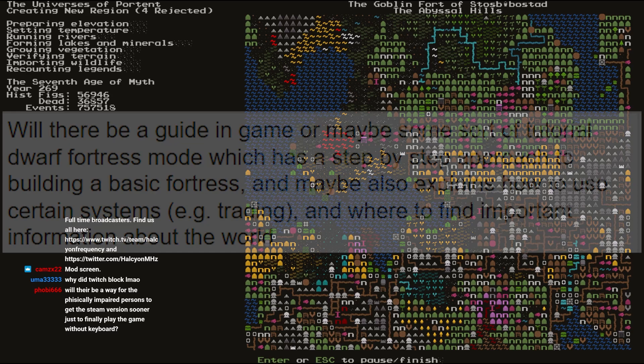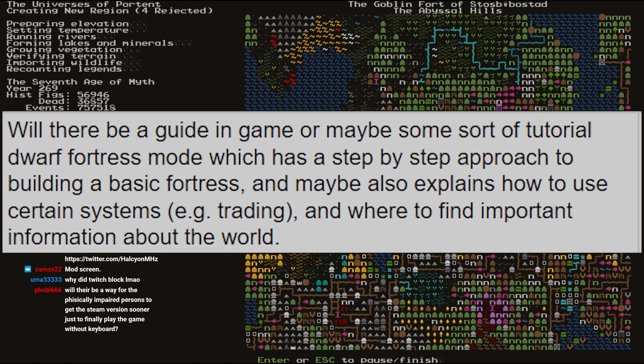A question from anonymous asks: will there be an in-game guide or some sort of tutorial for Dwarf Fortress mode — a step-by-step approach to building a basic fortress, and maybe also explaining how to use certain systems like trading?